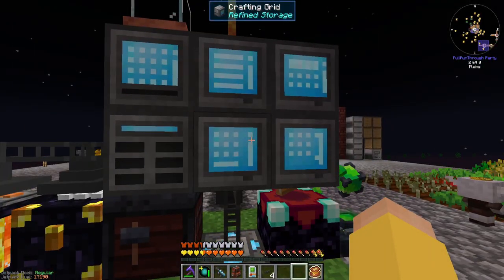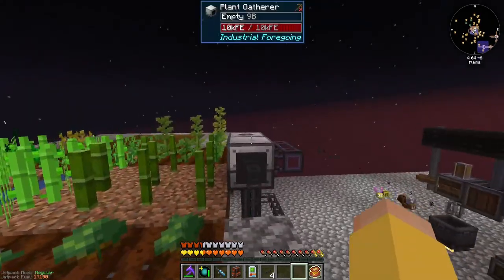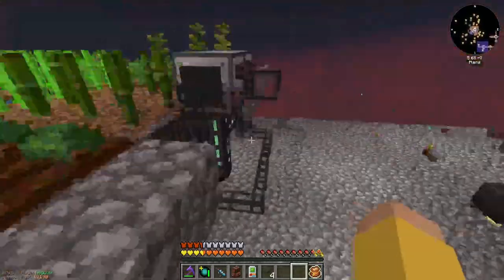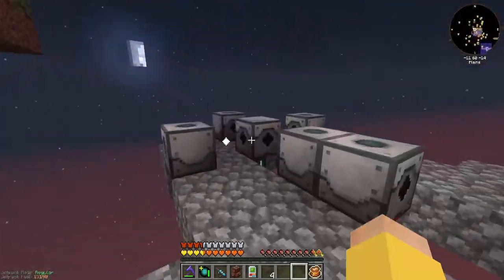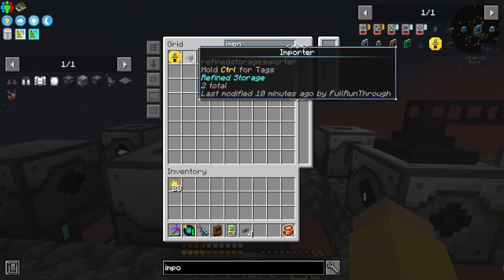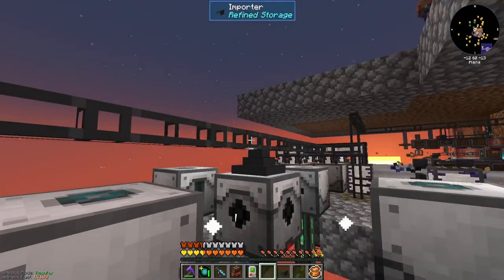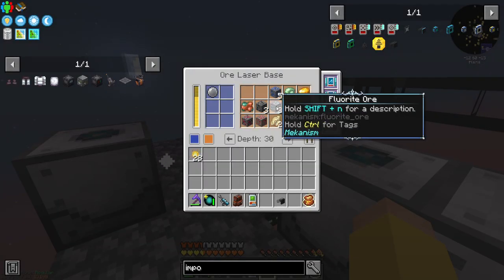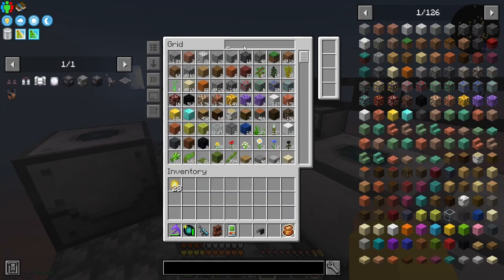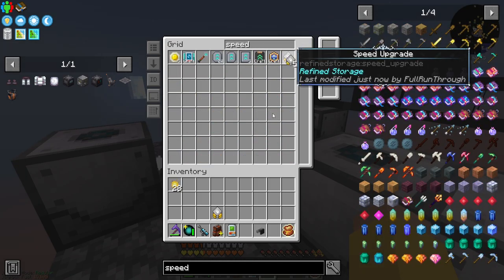Hello everybody and welcome back to another episode of FTB Skies. On the last few episodes we went through some of Industrial Foregoing - we got the farm going, the latex going, the animals going. In the last episode we got some ore mining up and running, which I just realized I never actually connected after that creeper explosion. Let me throw an importer on here and go across to this side. That should start extracting all this stuff - Fleur was the main thing we were after. Let me grab a stack and some speed upgrades.